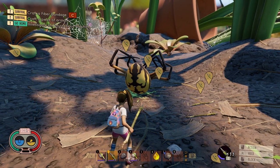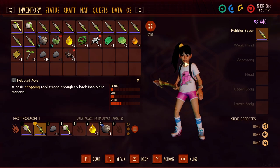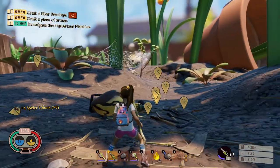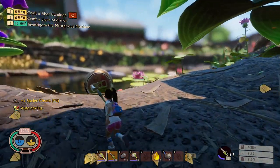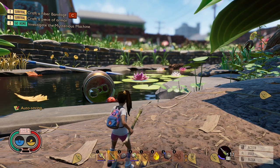Get yourself some pebblet spears. You're having problems with anything? Day one in the yard — you can see it here. No armor, no trinkets, no upgrades, no nothing. I have barely made a campfire and I just took out an orb weaver. So if you're struggling, grab yourself an inventory full of pebblet spears. That's it. Phoenix out.